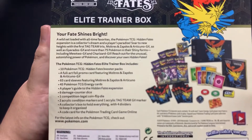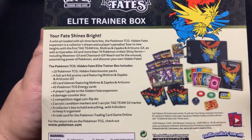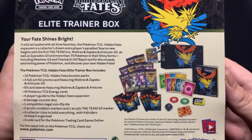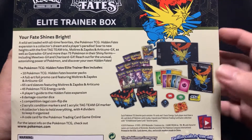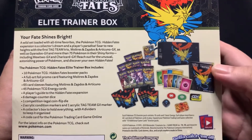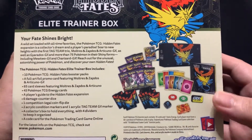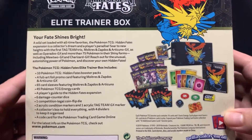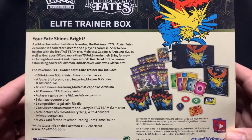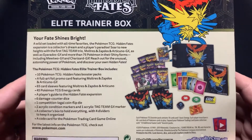Sorry for the glare, but just to look at what we have here — 'Your Fate Shines Bright.' We've got a couple of freebies: the box, a booklet, energy cards, sleeves, and ten packs, plus other freebies and dice, which I'd really like. The hits I believe would be the shiny ones or the full-art foil ones — either VMAX or GX or something like that.